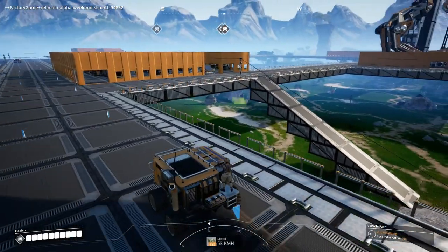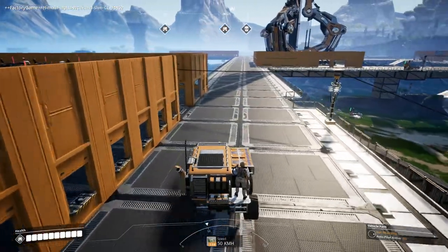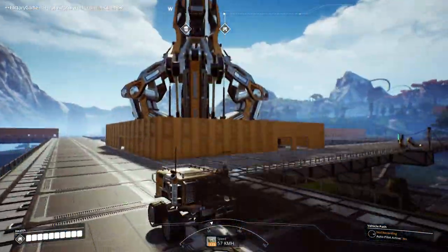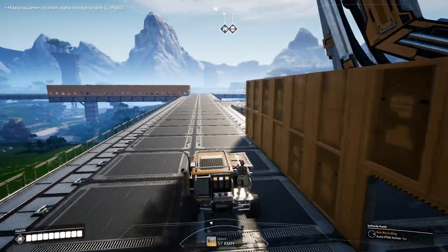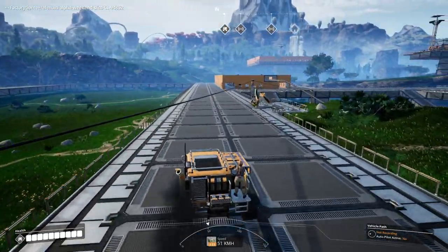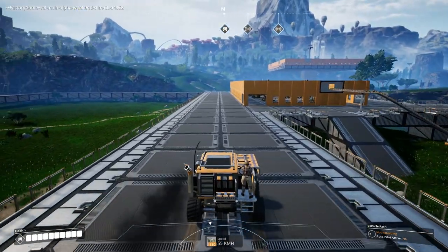These were the first two platforms I built. I did not design them to include the jump pads, so they kind of did that. And of course we have the absolutely beautiful space elevator here. Let's head over to our reinforced plate platform. All of these are the sacred paths.